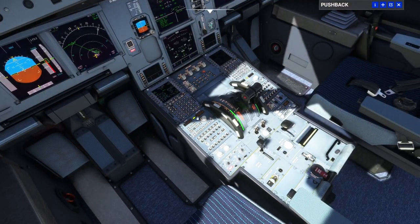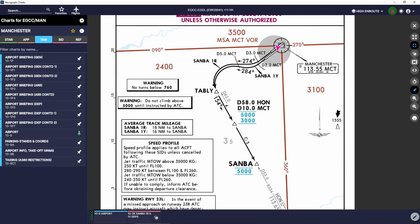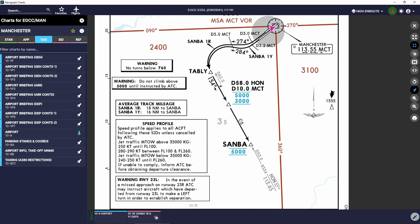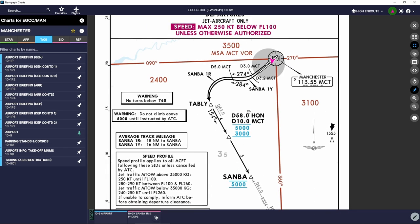Let's quickly remind ourselves of the departure. Bringing up the chart — the 10X1 Yankee departure, departing 23 Left. We are going to climb to D3.2 from the Manchester VOR, slight right turn to heading 284. Then at 5 DME Manchester, turn left to heading 154 to intercept the 334-degree radial to the Honoli VOR. Altitude: above 3000 feet at 58 DME from Honoli, but below 5000. Then hold 5000 until we get to Sanbo. Summary: climb straight ahead to D3.2 Manchester, turn right heading 284, at 5 MCT turn left to Tabli, intercept Honoli radial 334 inbound, cross D58 Honoli at or above 3000, max 5000 to Sanbo at 5000. That is our departure.